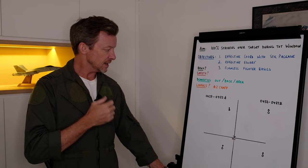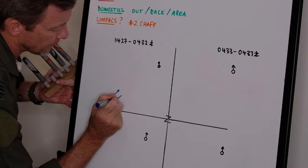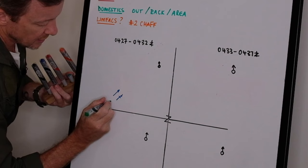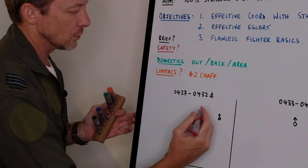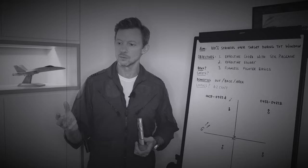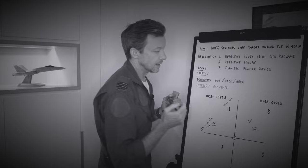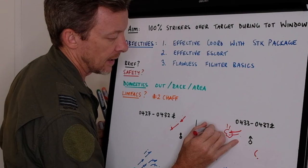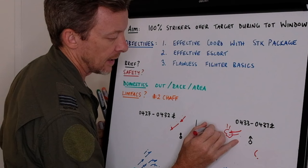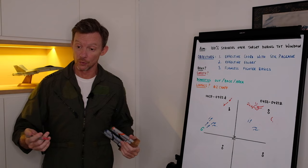So ingress flow — our initial posture: we have Shogun Warlock with the strike package marshalling about 20 miles behind us, and there's one heavy group being called Bullseye 360 at 20. So Shogun 1 and 2 roll into that northern group. There's a PEARS scene and there's two times FOX 3 kills assessed as valid in that northern group. Warlock 3, what do you see out of that southern group?